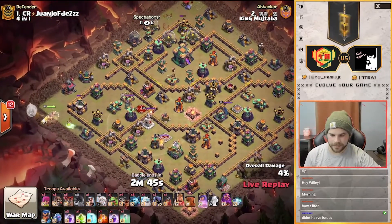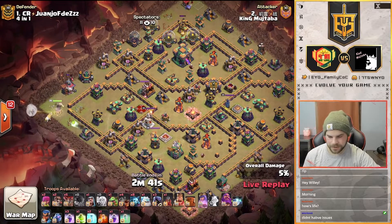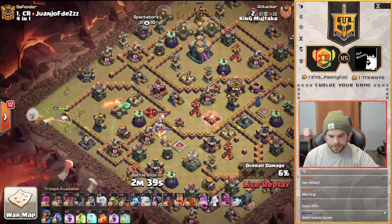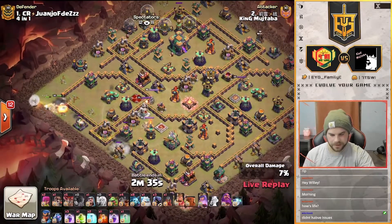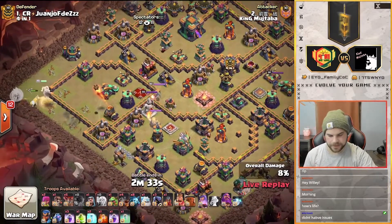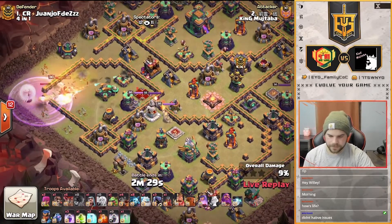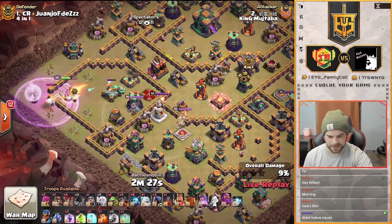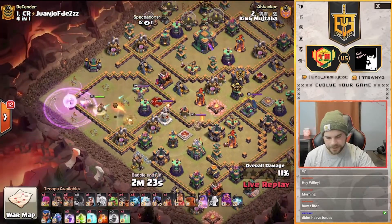We got the Queen coming in on the left side. She's going to work her way — is she going to go down? I think she's going to go to the right. There she goes. He's got a wall breaker in towards the eagle area. Queen's going to walk in for the scattershot. It's nice that she just kind of went in on her own. I don't think he wants her to go for the eagle — I think that's for the king, though I could be wrong.